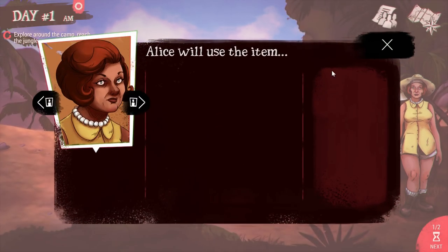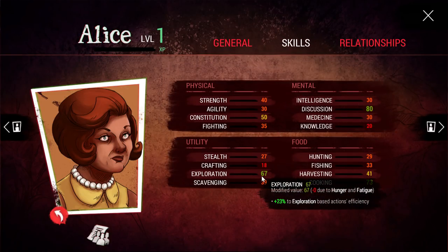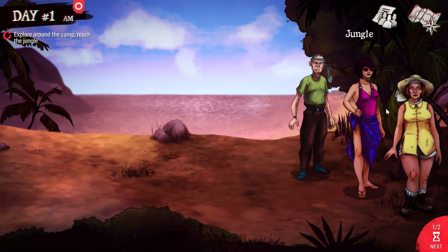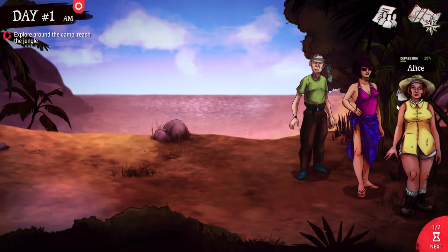Actually, Alice — I keep mixing these two up — has an exploration value of 67, so she's going to go out and explore the map. There's a fog of war here, and we're going to discover different items. The map apparently changes from game to game, so we'll discover different things, different creatures, and different people on the island — including some natives you find out about pretty early on.